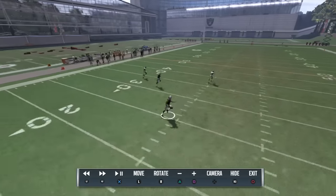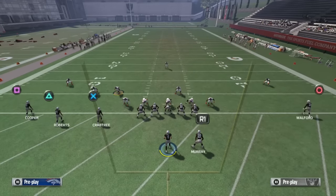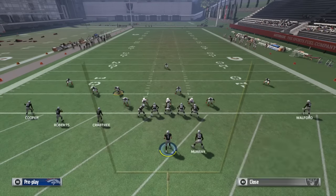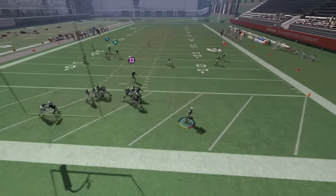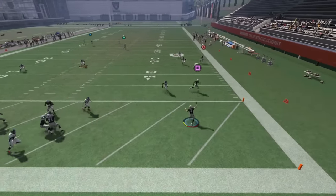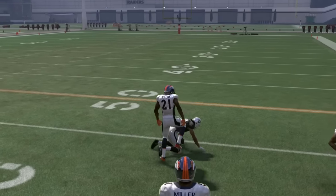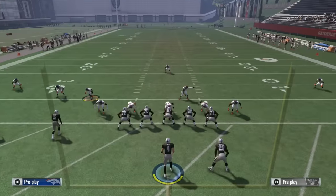The reason you streak that inside receiver is so the high safety stays in the middle of the field, because that inside receiver is going deep in the middle of the field. So you've got the corner occupied by the deep out, the safety held by the streak, and the post runs right through the open window — touchdown every single time, as long as it's a good throw. Get a good quarterback, get good pass protection, and you will destroy cover three.